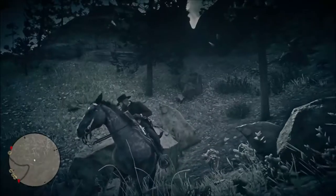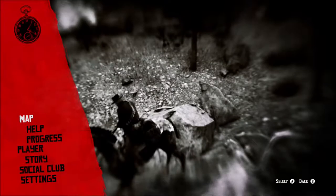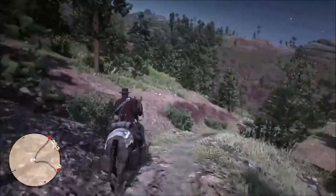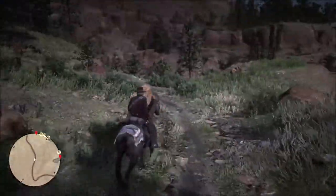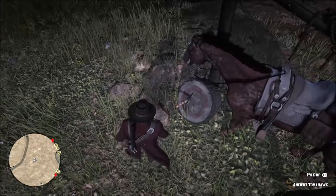You don't have to blow anything up to find the ancient tomahawk. It is out in the woods north of the Native American reservation. Right along the trail you will eventually come upon an interesting looking site — there's a target set up out here, and buried in the target is the ancient tomahawk.